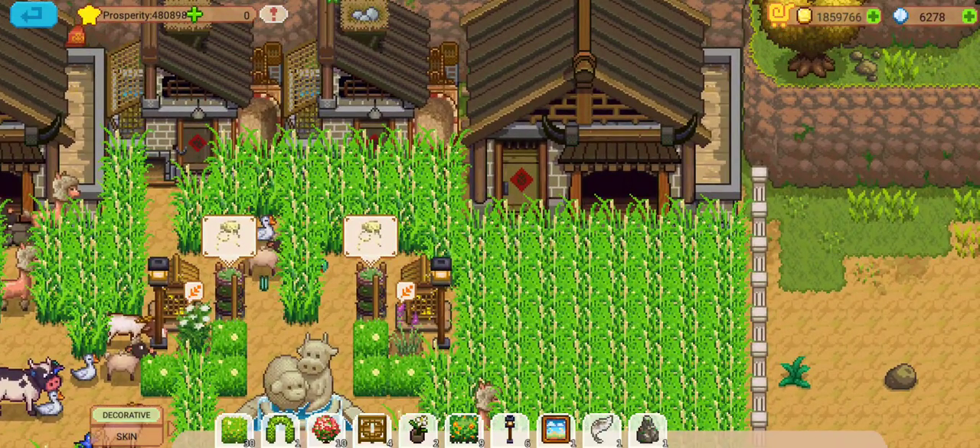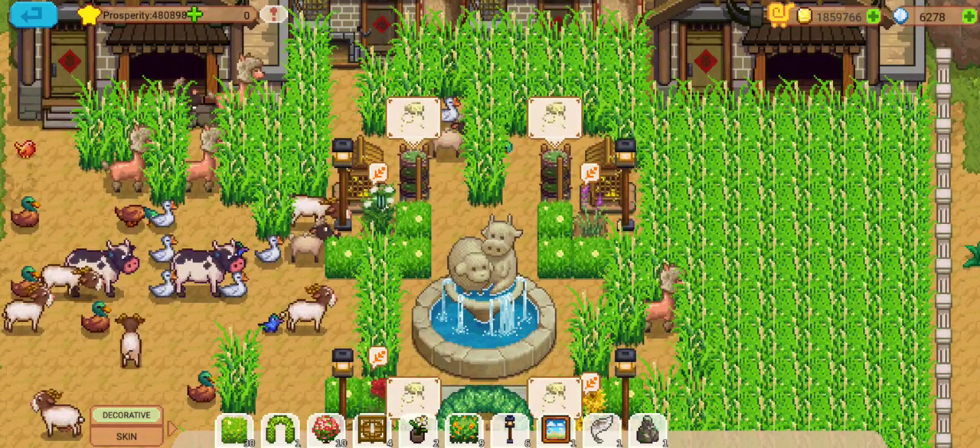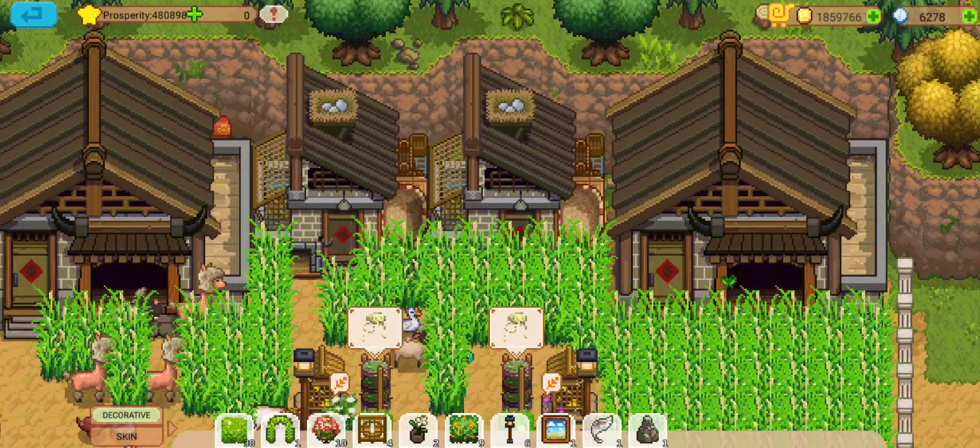I don't have to worry about any wildlife coming in and snatching up my chickens or whatever. As of right now, the animals in this game don't die if you don't feed them at all. The main thing is that they just don't produce. So if you're looking to get milk or eggs and you don't have any food for them, you're not going to get anything from them.